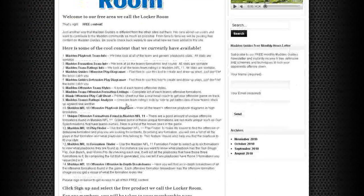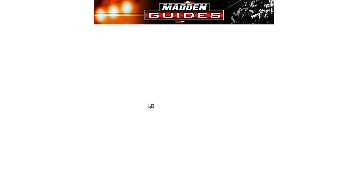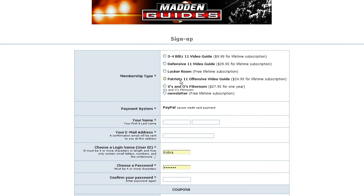From there, just hit that sign-up button and it's going to ask you for some information. If you haven't registered yet, just hit the sign-up button, go to the next page, and enter all your information. Keep in mind, this is completely free — it doesn't require a credit card or anything like that. All it requires is your name, email address, and choosing a login and password. It doesn't charge you anything at all, so it's certainly worth checking out.